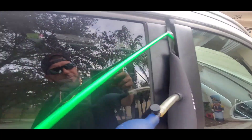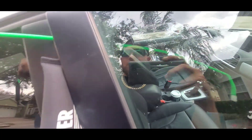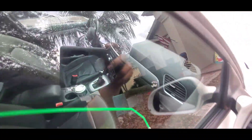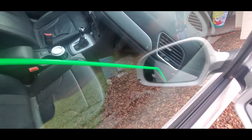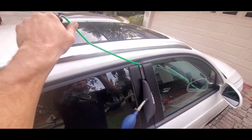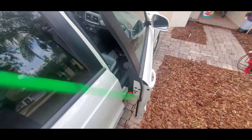Take the rod and feed it through the door frame. Once it's inside the vehicle, come over to the door handle — I'll show you that in a minute — hook it with the tool and just rotate it. That'll pull the inside door handle and you'll be able to unlock the car.